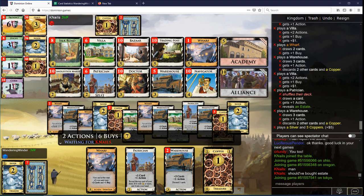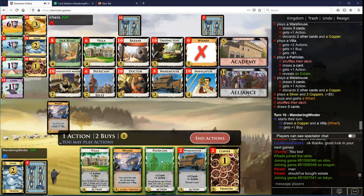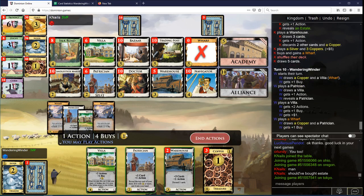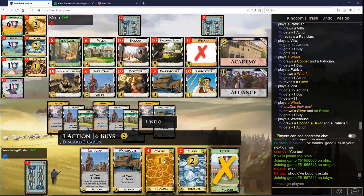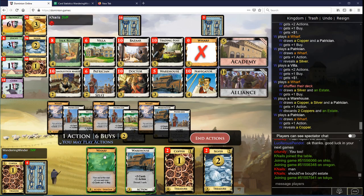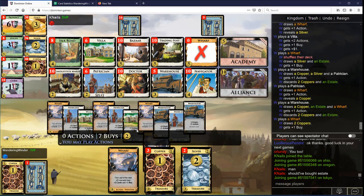I assume you're gonna get the last Wharf here. You might also get a Patrician. You could go Patrician Emporium. You could take a Candlestick Maker, a State, a Patrician, or nothing — all of those seem plausible. You don't want to take the Patrician, my guess, because you don't want to uncover for me. Let's play it in this order. Maybe that wasn't the best order.